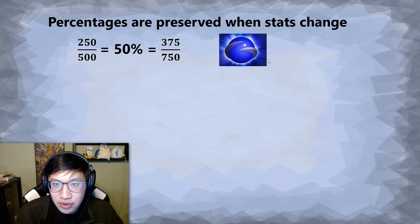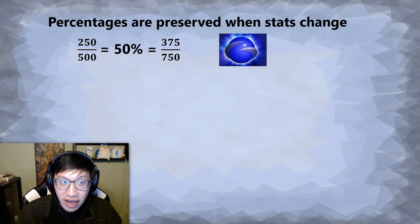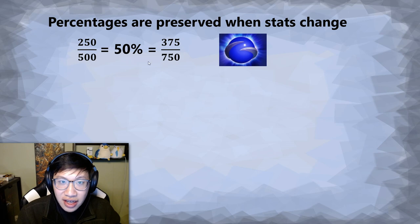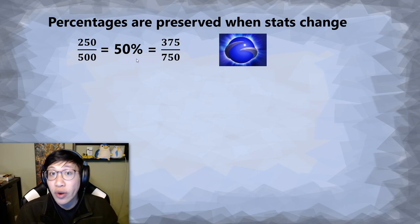Let's say you buy this energy booster — it is 250 mana. However, it does not just add 250 mana to both your current and total mana pool. It adds 250 mana to your total mana pool, and then it tries to preserve whatever your current percentage is. So here's our 750 max mana — we were at 50%, so the game will keep us at 50%, bringing us to 375. If you were already at 500 out of 500, 100%, and then you buy an energy booster, you will be at 750 out of 750. Whatever your current percentage of current mana to total mana is, when your stats change, it will keep the percentage, whether you're going up or down.